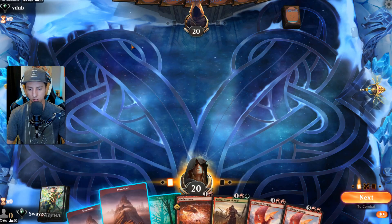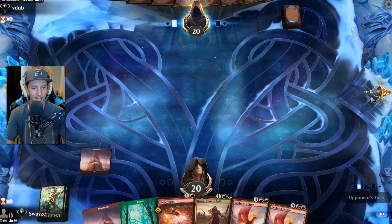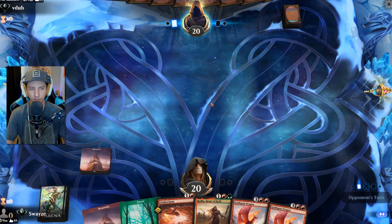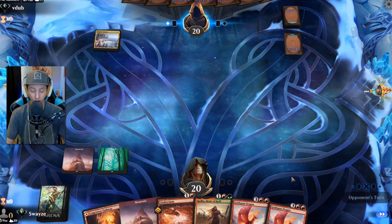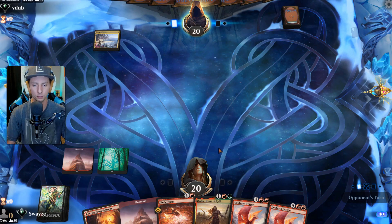Up against the Dimir — Jace's deck. Everybody likes this little mosquito creature, I don't know why — it's kind of gross if you ask me. Jazz Guy — oh boy, are we up against the control matchup? If that's the case, our Cinder Clasm is absolutely useless. But we'll see.